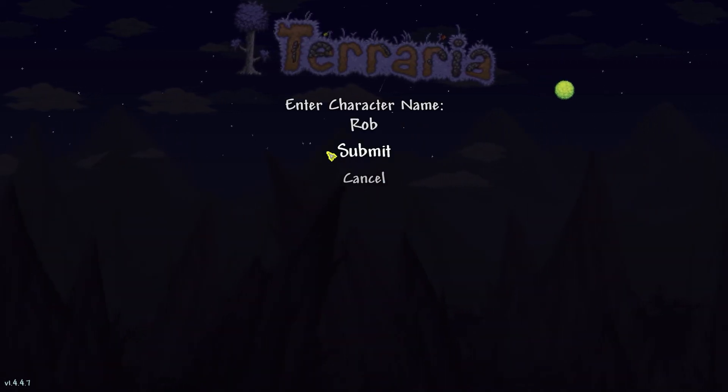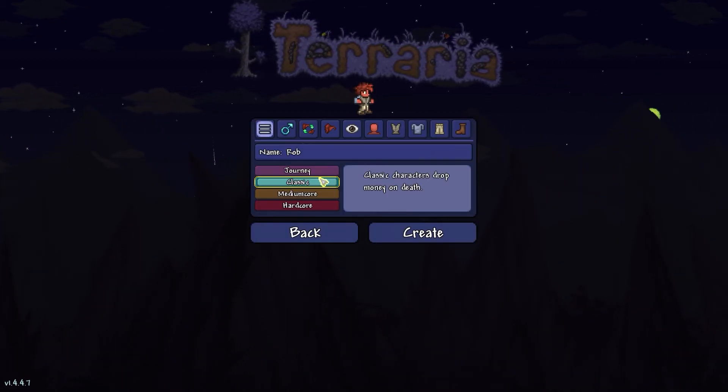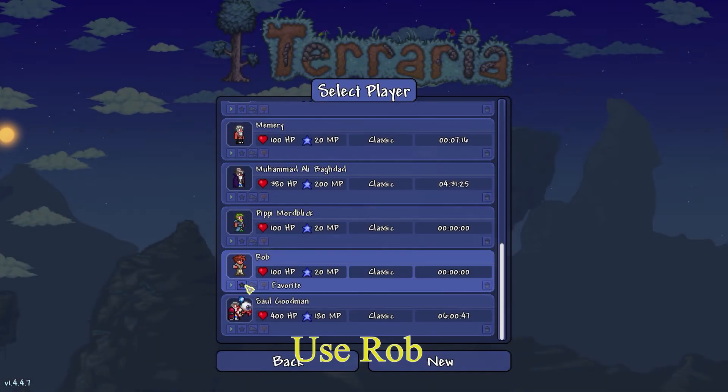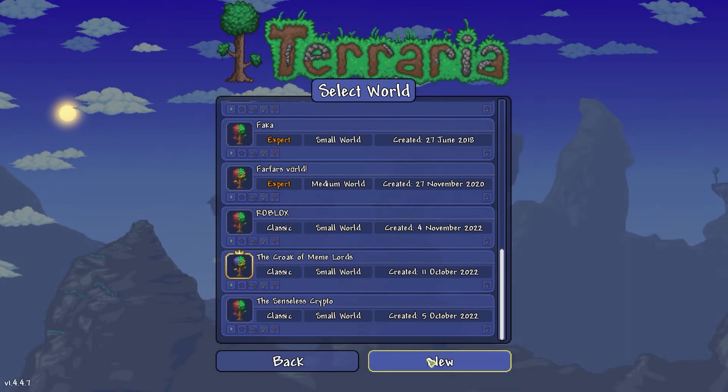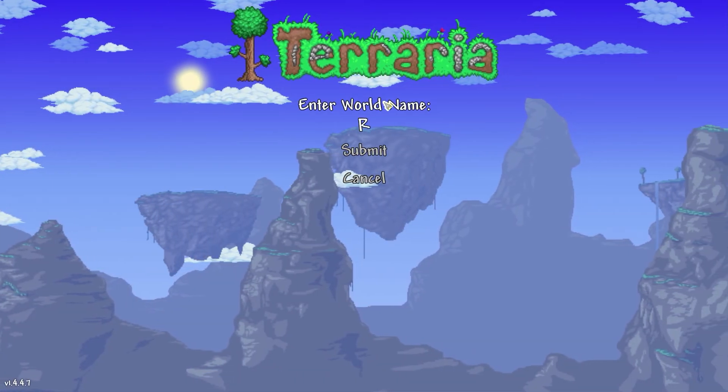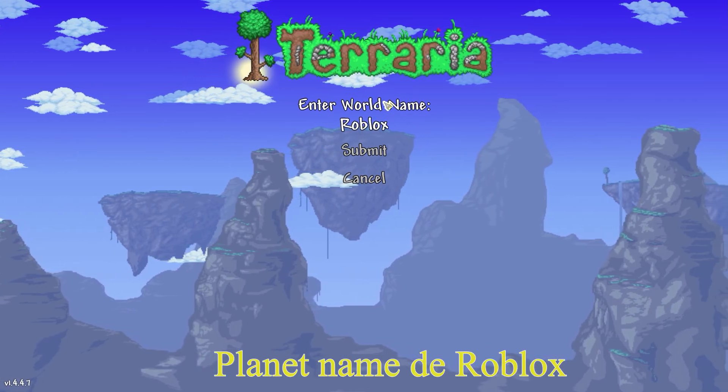Make Rob. Select classic. Use Rob. Create new little big planet, planet named Roblox.